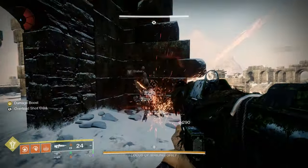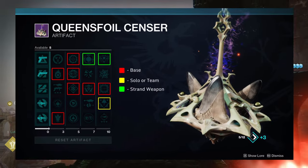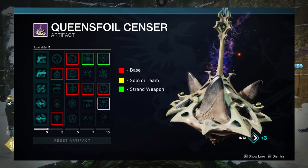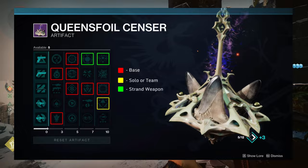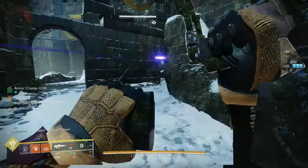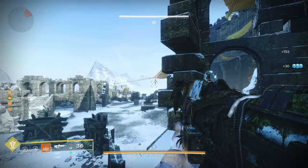Let's talk about the artifact. Since this is a solar build, we will be taking advantage of all of our solar artifact mods: Kindling Trigger for extra Scorch, Flint Striker for extra radiant, Torch for extra weapon damage, Part of the Flame for extra super damage — and this does count for Well since you are the caster. Revitalizing Blast for easy weaken on bosses with abilities, and Radiant Precision so that solar precision final blows will create ignitions, which again feeds back into our build granting us more grenade energy. Do try to hit those precision shots while you have radiant active.